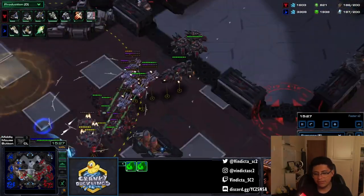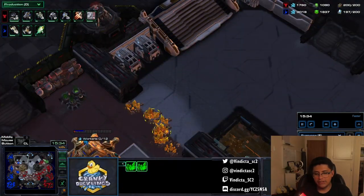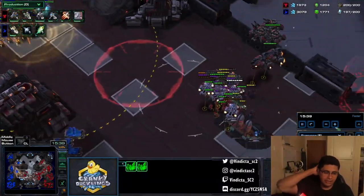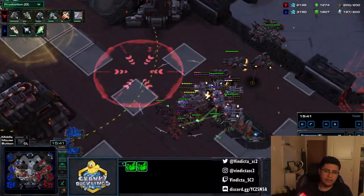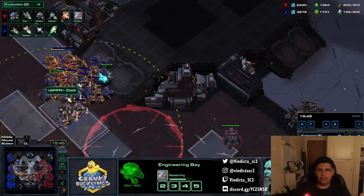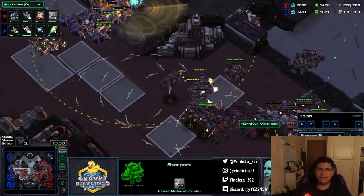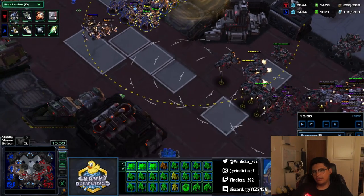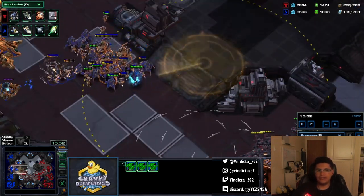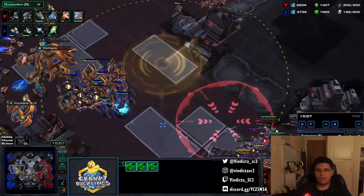There's a colossus able to jump on top of my tanks, so I end up killing off this base, send a liberator in to be annoying, and try to abuse my momentum. Behind this I'm getting my air upgrades, getting more liberators, and adding an extra starport. My army is really getting into his, but when the carriers come out it'll be a bit different. In hindsight I probably could have been more aggressive here but I was worried.